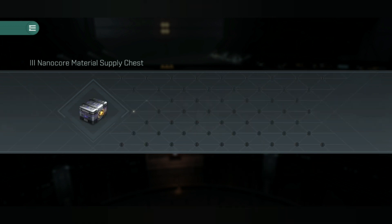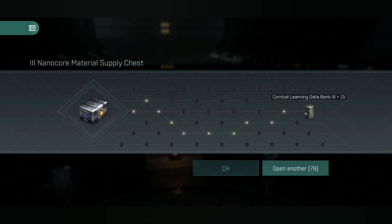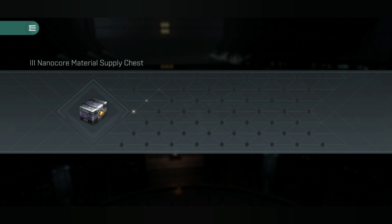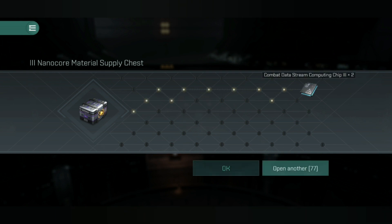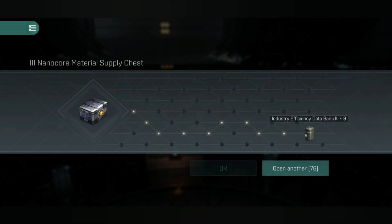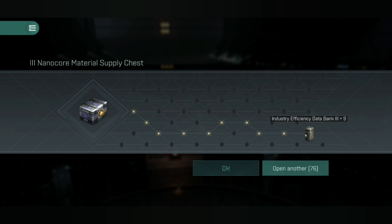One annoying thing is with the nano core material supply chest — maybe in the comments below someone can help me out here. But surely opening up 70, 80, 100 of these one at a time seems just ridiculous. So there should be a button — and please take note devs — a button to open all items would be much appreciated, rather than doing this one by one as some of us don't have all day.